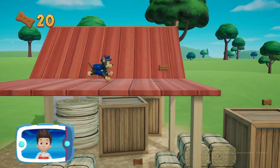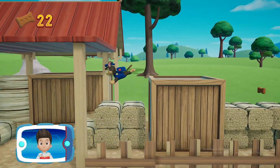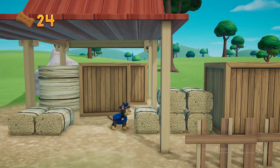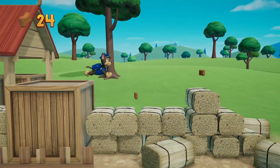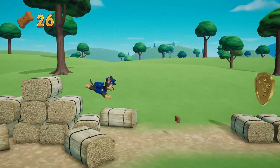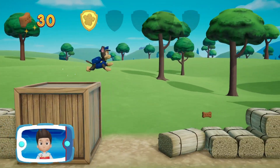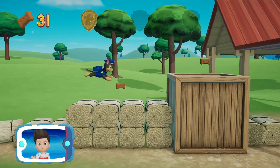Find all the Pup Treats — there's a golden paw print close by. You found a golden paw print. Collect all of the golden paw prints that you find.